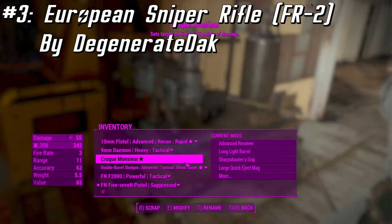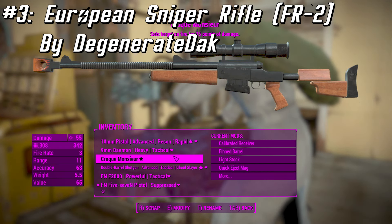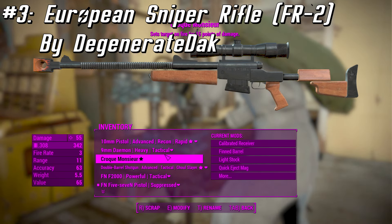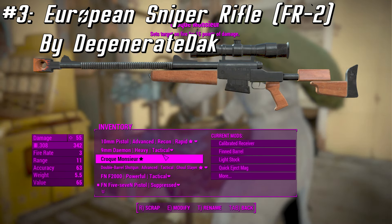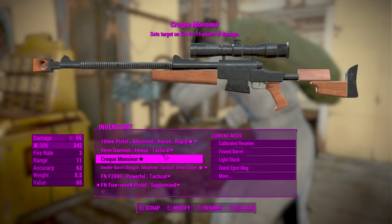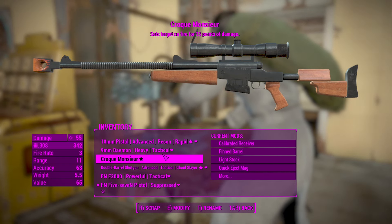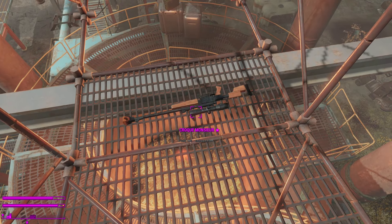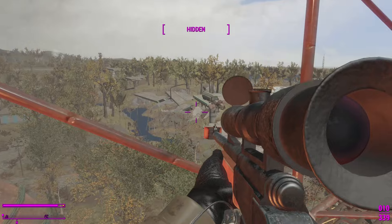Our third weapon of the day is the European Sniper Rifle, part of the Commonwealth Library expansion by Degenerate Dak. This is actually one of two unique variants of the weapon that can be found in the game. The first one can be found at the lighthouse south of the wreck of the Northern Star. This one I found at the Saugus Ironworks — I'll insert a clip of me getting that. The other unique variant is at the very top of Saugus Ironworks.